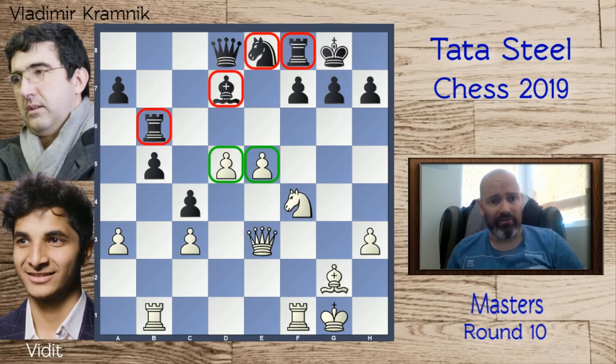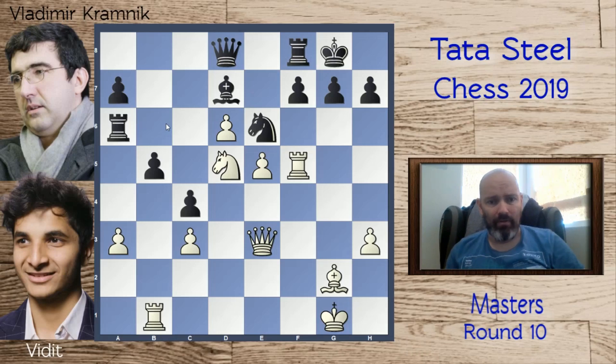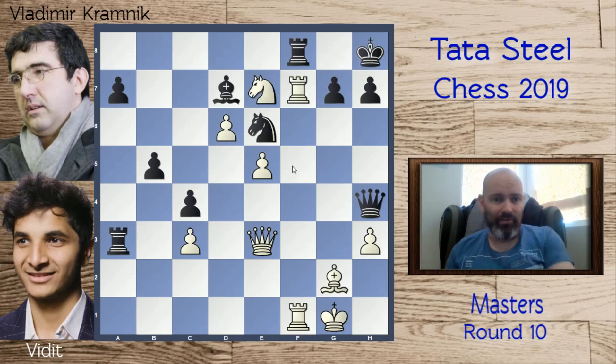Kramnik did admit he messed something up in the opening. This whole approach with c4 is very committal and maybe just bad, as this game almost proves. Kramnik played knight c7 trying to improve the bad knight, but white just keeps pushing. The position almost plays itself: knight to e6, knight jumps into the great d5 square already threatening the rook, which goes to a6. White doubles on the f-file. There's a discovery on the rook but the knight has no square, so the rook is absolutely safe on f5. Queen h4, rook b2, f1 — and it's almost embarrassing — Kramnik has to take on a3.